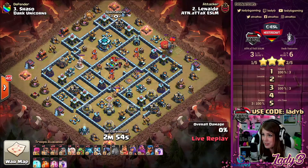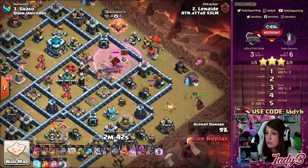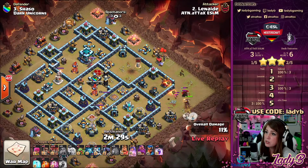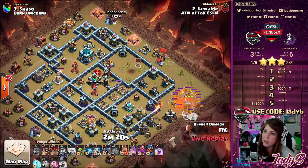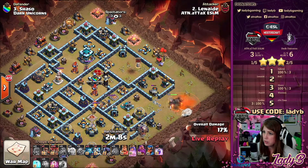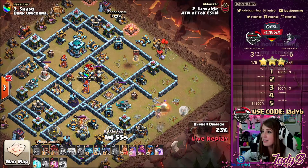Lanade coming through with LaLo spam versus LaLo — I like it! The Yeti Blimp comes in, taking on the Scattershot compartment and also luring the Clan Castle troops — double duty, very nice. He invests a rage to get maximum value, and we've got the Queen to carry on. She's got an easy push to take on that air defense and the Scattershot chamber, then push into the core where we have that multi-targeting Inferno. The Royal Champion is also positioned to hit those traps that would devastate this push.